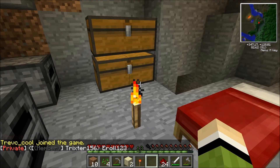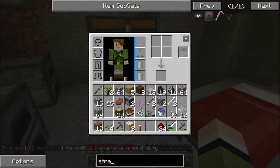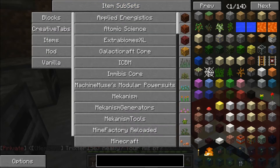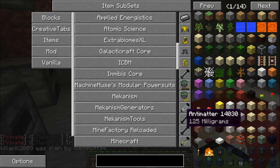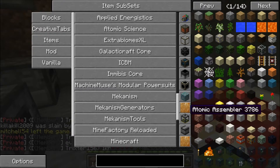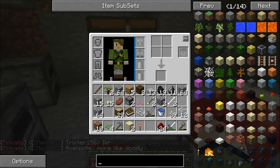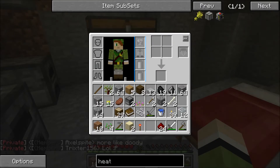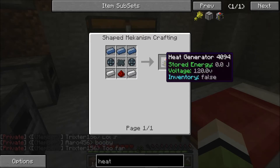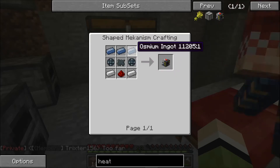Have we got a power source yet? No. We need to get a power source of some kind — what can we use for power sources? There are some mods — atomic science or something in here. What's a heat generator? What does it do?